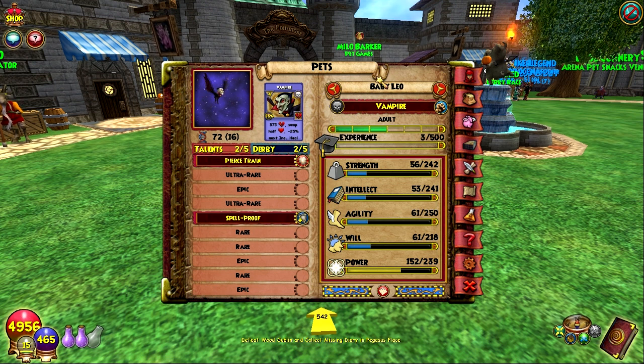That's how I got it. I hatched with someone earlier today and trained it up to adult. Pretty much the main talents that the vampire has — it's death — so obviously it gives a lot of death talents. It gives a death damage talent as well as a death critical talent.